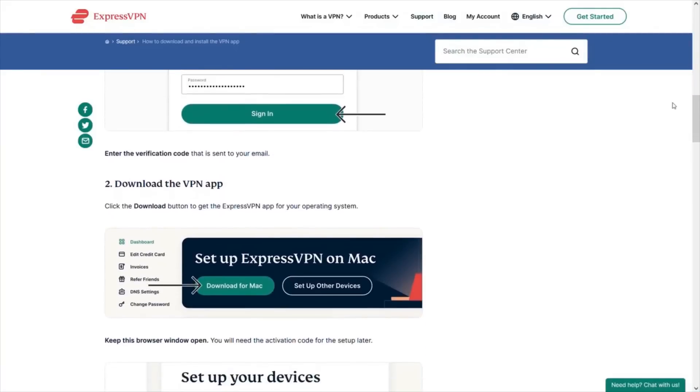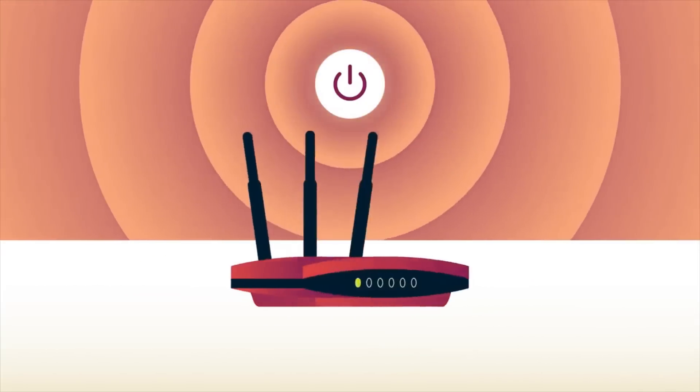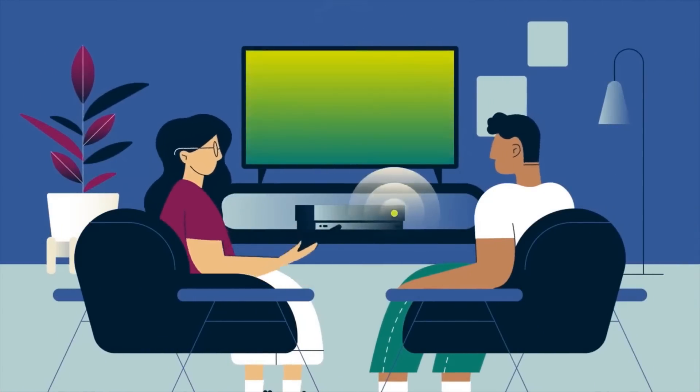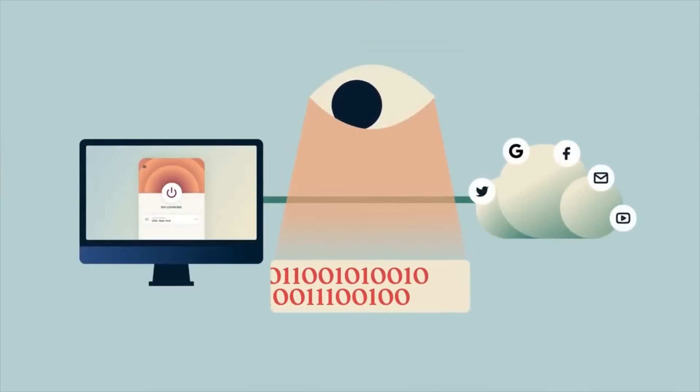Setup is a breeze and there's absolutely no additional hardware required. You have two main setup options: connect to a VPN-enabled router, or use the MediaStreamer service. MediaStreamer doesn't offer the advanced VPN benefits that someone like a whistleblower would need.